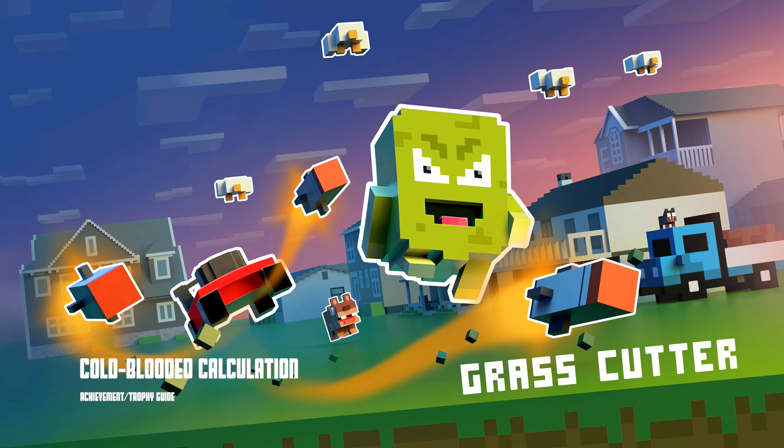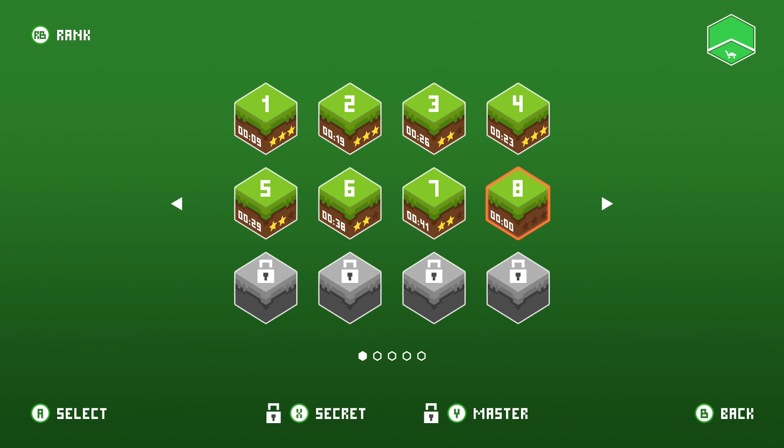Hey everybody, Sean here from TheGamingAct.com. Here we are today back in Grass Cutter grabbing the Cold-Blooded Calculation Achievement. This is to grab an energy power-up when you are on the brink of running out of energy.